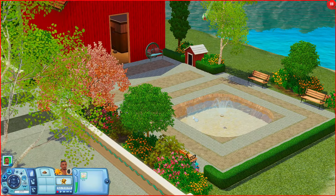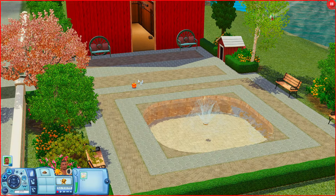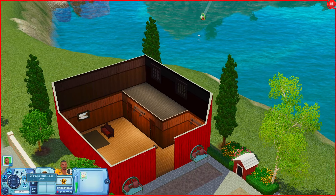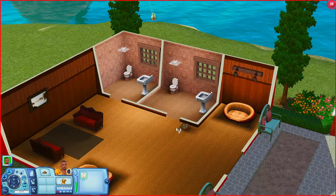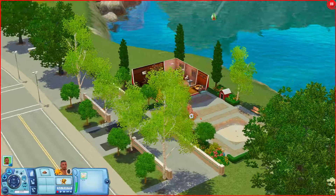We're down here at the dog park. There is a fountain, a couple of park benches, a pet ball, and a pet house. Then you have this building that looks like a barn. Inside of here there are a couple of pet beds, some food bowls, a toy box, a little place to sit, and a couple of bathrooms. So it's basically just where the bathrooms are.